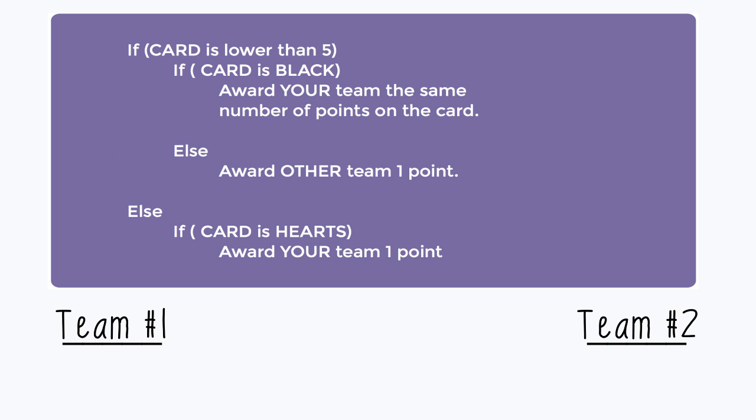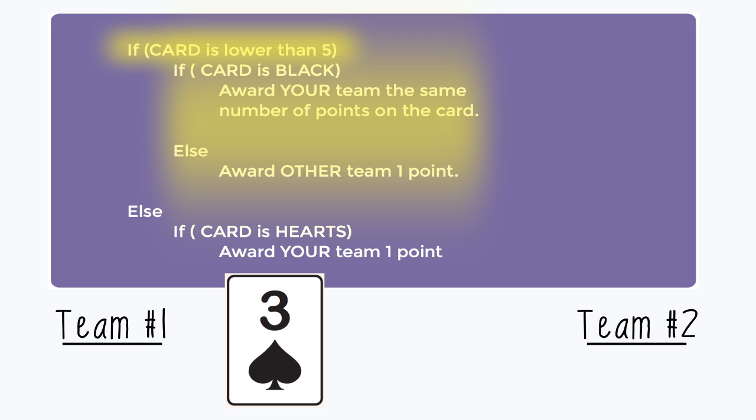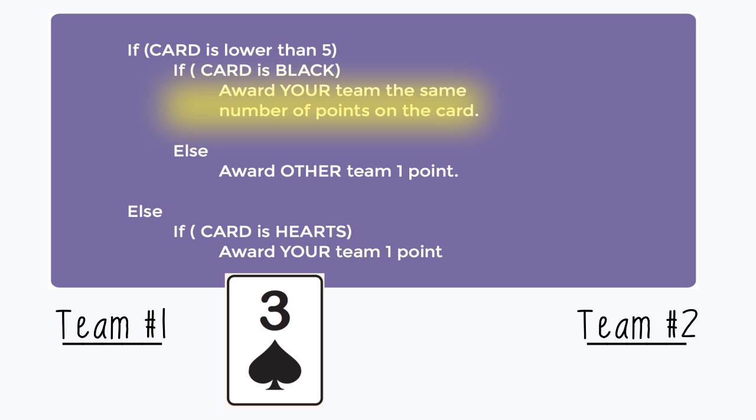First it's team 1's turn. For round 1 they draw a 3 of spades. Looking at the conditionals, where it says if card is lower than 5 — and this card is lower than 5 — we go into that if statement. Inside there are two more statements. The top one says if card is black. It is black, which means we go into that if statement and award team 1 the same number of points on the card — that gives them 3 points. Once we find a condition that satisfies our situation, we get to ignore everything else.